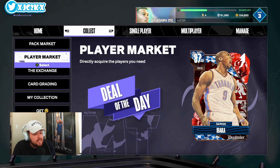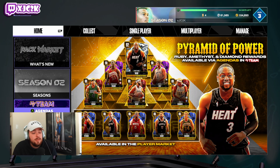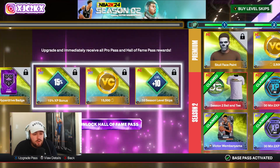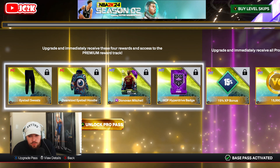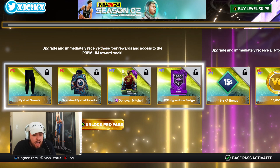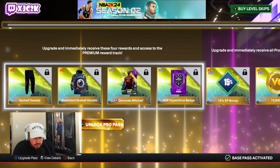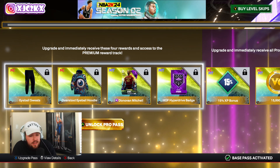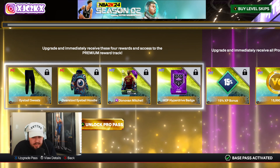We're actually starting with one of those outliers — Donovan Mitchell, who is the ProPass agenda card for Season 2. The way you can get this Donovan Mitchell is by buying the ProPass, which is $10. You will get an Amethyst Donovan Mitchell, who is a top five point guard in NBA 2K24 MyTeam at very worst. He is only 6'1", and SGA and Magic are very tall, but outside of those two, you could make the argument that Mitchell is the best point guard in the game right now.